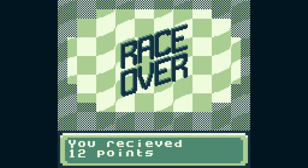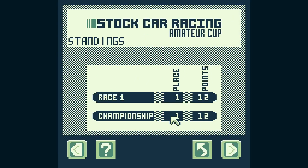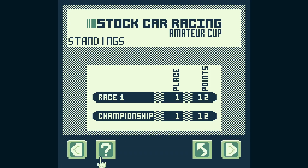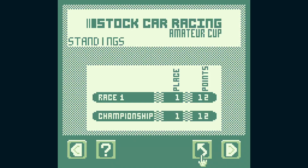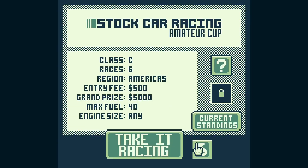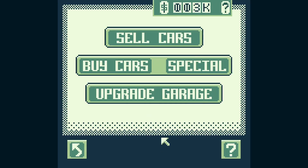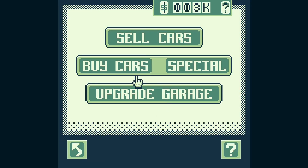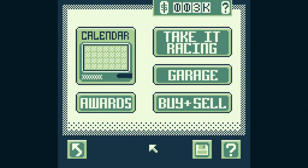We finished first with a timer of 270 and earned 12 points. In the championship standings we're in position one. Clicking through: we have 12 points, Racer 2 has 5, Racer 3 has 6, Racer 4 has 3, Racer 5 has 4, Racer 6 has 8, Racer 7 has 10 — so Racer 7 is right behind us. On the next track our car might not be as good — we could sell and buy a new one, or upgrade our garage slot for two cars, but that costs $10,000 right now.